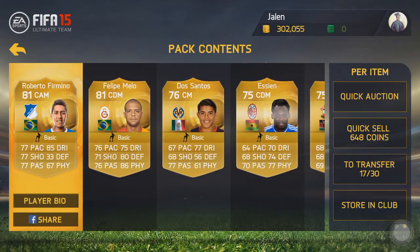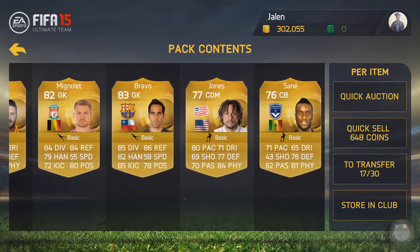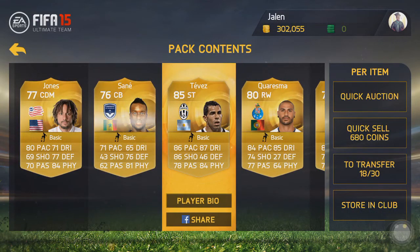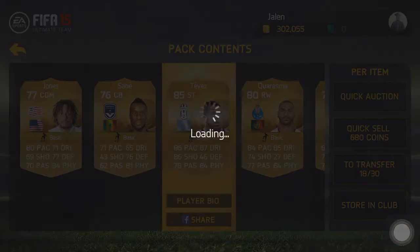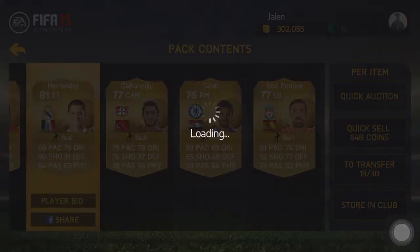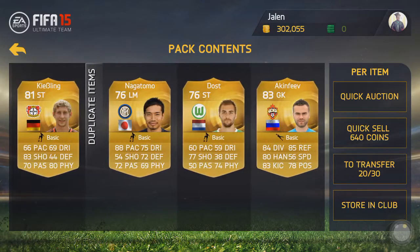For the next pack we get Carlos Tevez — this was a great pull guys. I think on Xbox One he goes for a bit, but iOS prices are very different. We also got Jermaine Jones, and we get Salah from Chelsea, then some other players we already have.